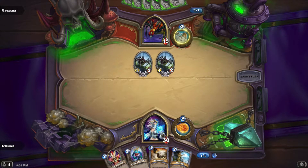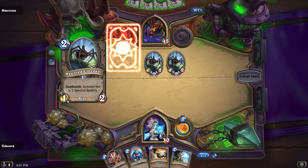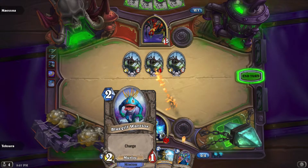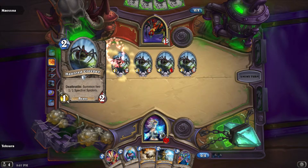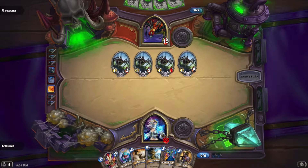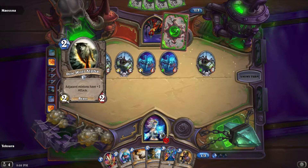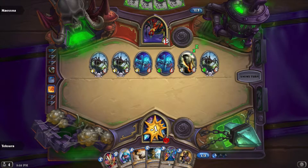No point in summoning the Voodoo Doctor — nothing to bounce. These Haunted Creepers are very handy to have there. I'm going to want to kill one of them. I'm actually not going to use the Bluegill for that because I want to make sure I still have him handy. But if I can just fill up her board with nothing but one-damage things, that's a really strong position for me to be in. Wolf Rider — that's pretty good. Let's go ahead and just pop another one of those. Assuming she doesn't drop anything ridiculous, I would have been in a great spot — just Frostbolt one of these — and then it's pretty much GG from that point.